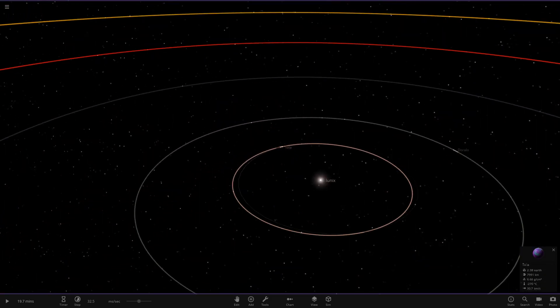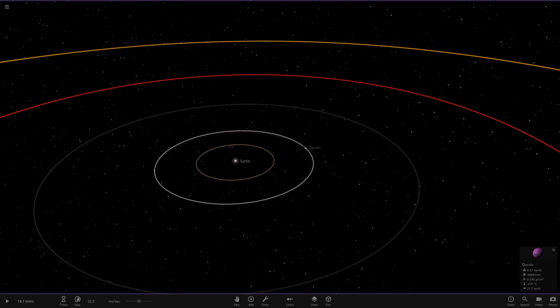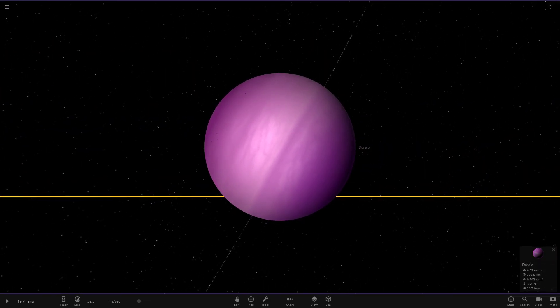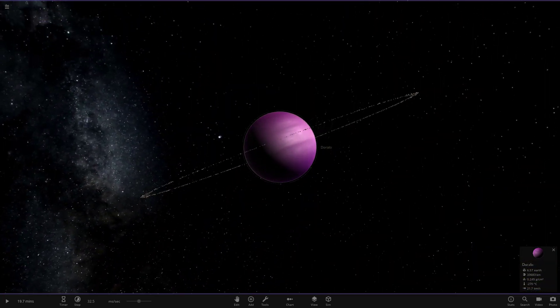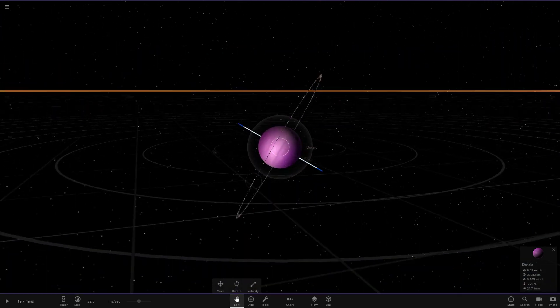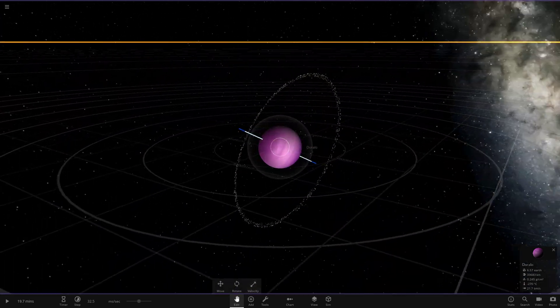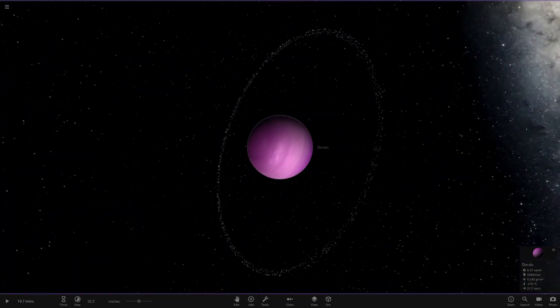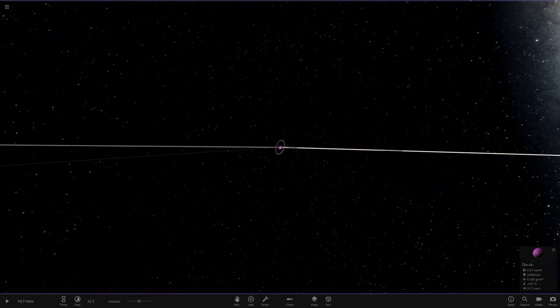Next up we have a gas giant going with a magenta and pink color theme — a bit of purple in there as well. It's got a ring and a tilt on its side almost like Uranus, but definitely different from what Uranus would normally have. Pretty crazy tilt, and it's got one big ring system around it. That's Doralo.